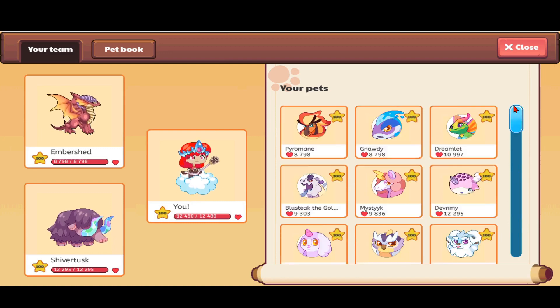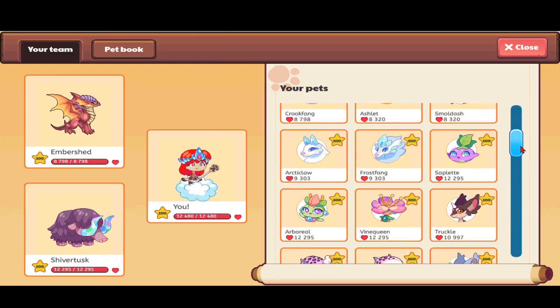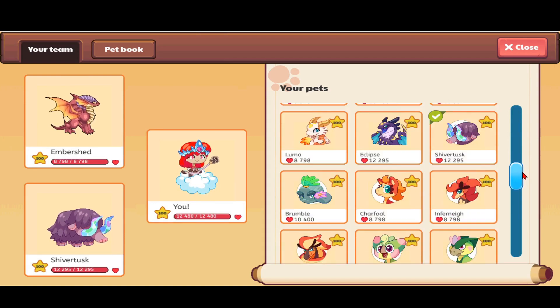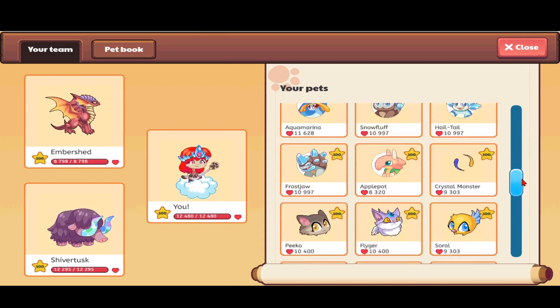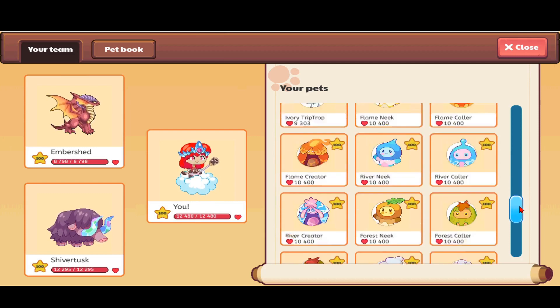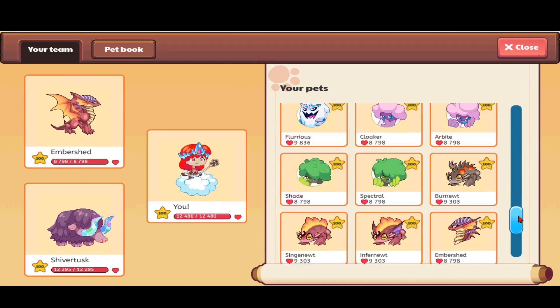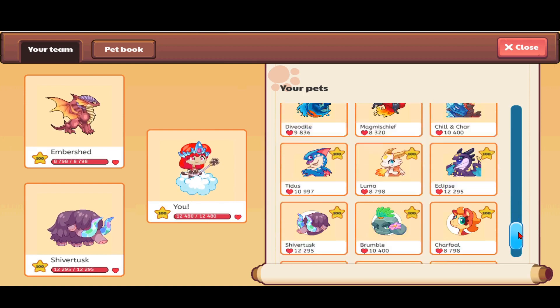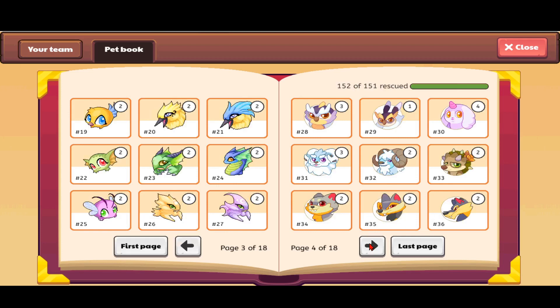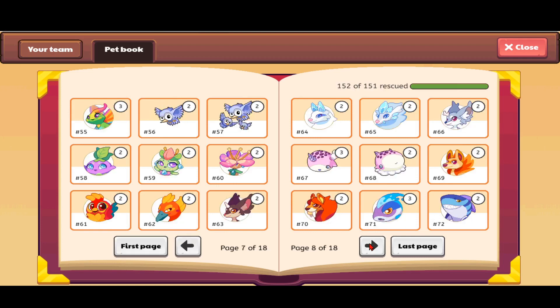First, you want to pick the pet that you want to release. I'm just going to pick this Gnadi over here since I already have another Gnadi somewhere. I'll check just in case — I won't have any Gnadi's left and I'll have to catch a whole new one. Let me go into my pet book and check.